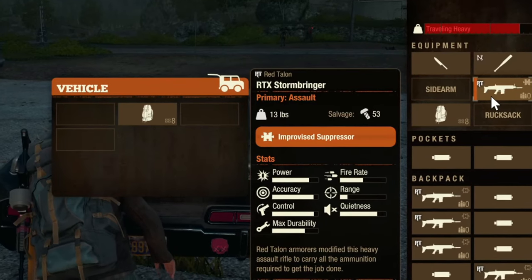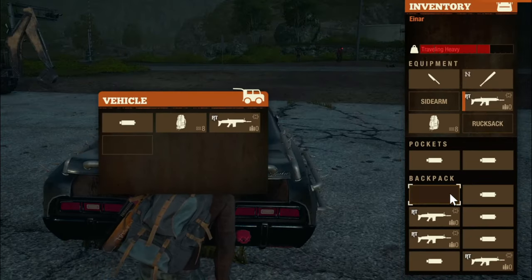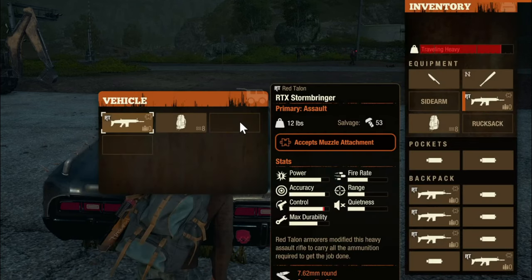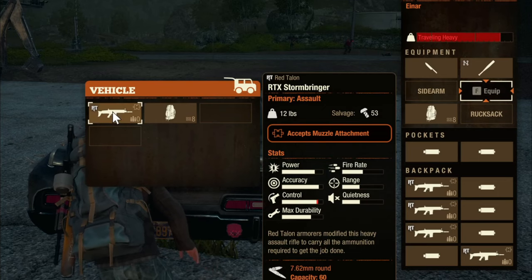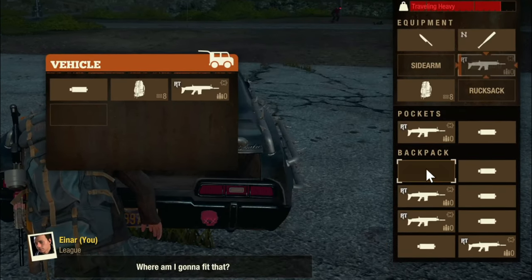Simply go to your trunk and detach the weapon attachment in your trunk's inventory. Then grab the item you want to duplicate, put it in your trunk, and then take it back out. Now close the trunk and come back and you should have the item you wanted to duplicate in your inventory.